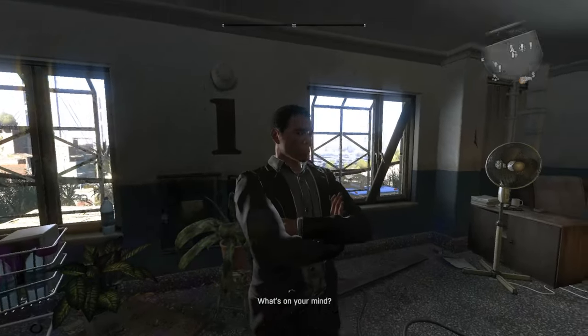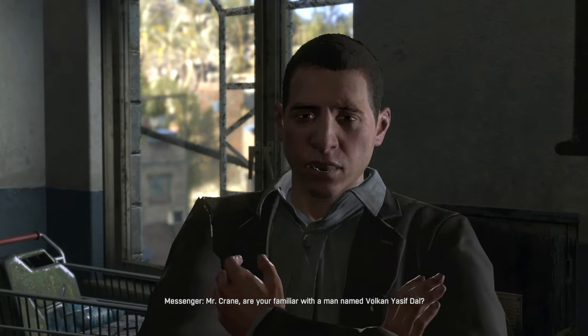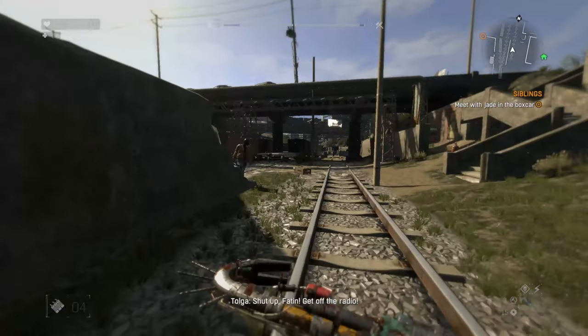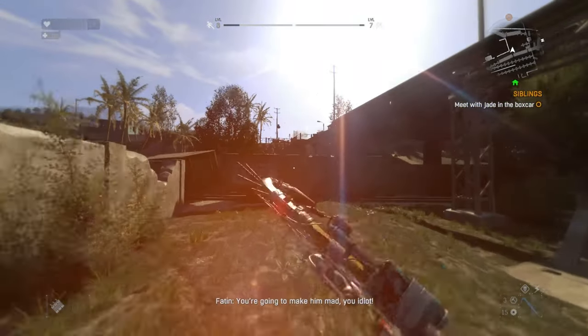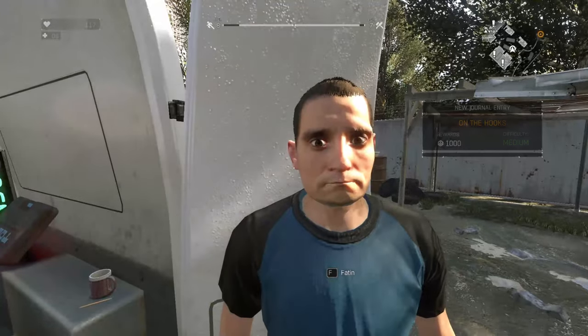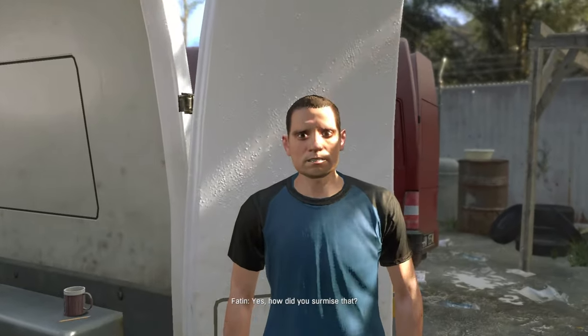I get back to the tower and find this handsome looking fellow who tells us that a very rich bloke needs our help and we need to head to his chief engineers when the time arises. So I start heading for Jade when they give me a call. They just insult each other over the phone and by the time they get off the radio I'm already looking at them. I'm surprised they aren't surprised because they didn't even give me a location but I still showed up as the call finished.